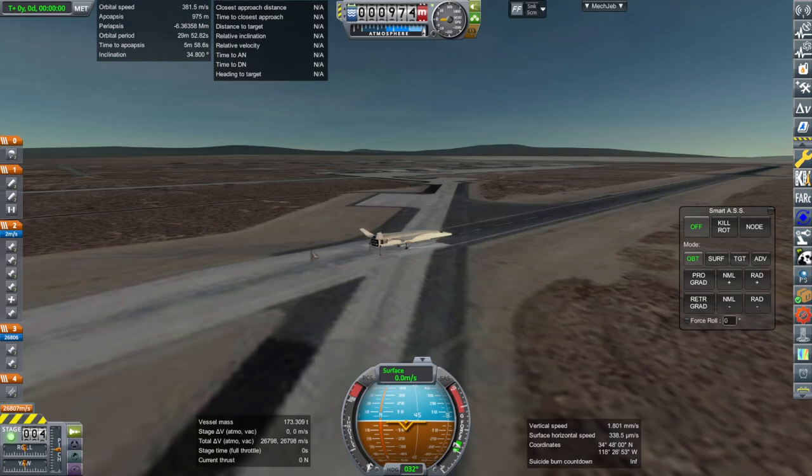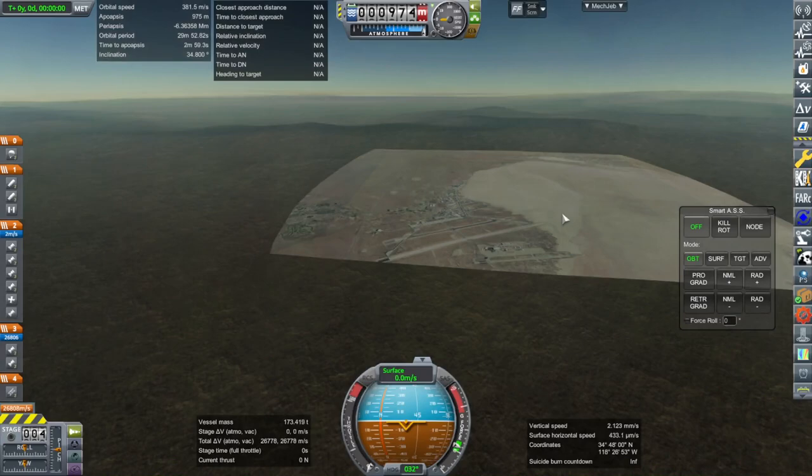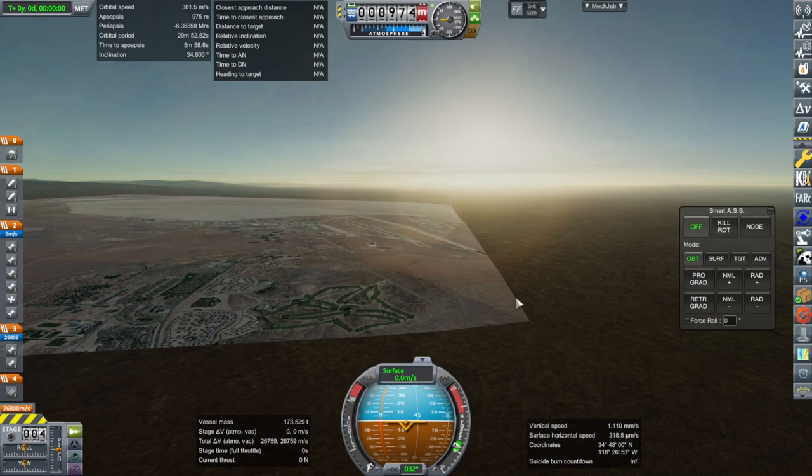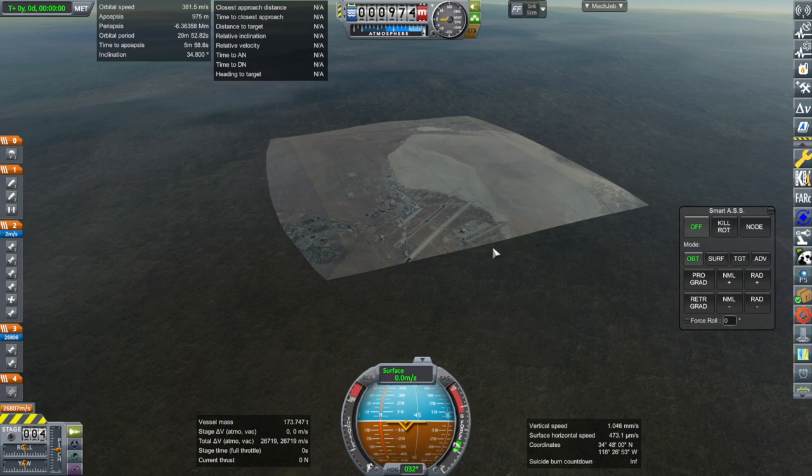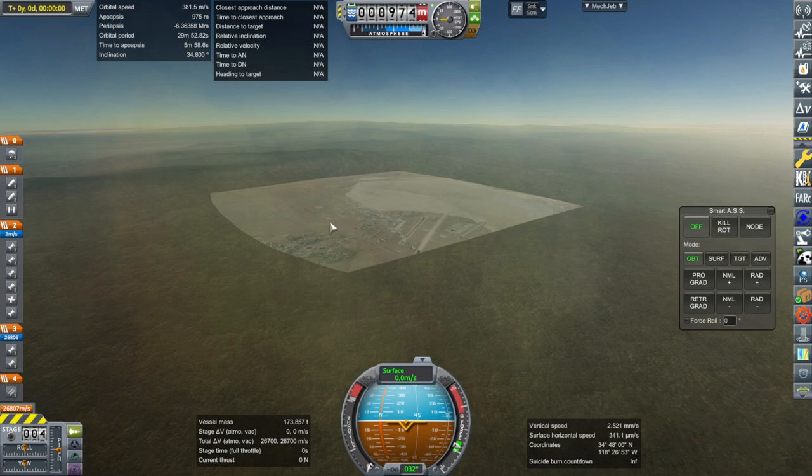The spawn point was set here. This is the Edwards Air Force Base terrain, similar to the Boca Chica one. It's got sort of a tilt to the edges so that it can clip with the terrain properly, making it less like a floating plateau. We don't want it floating above the terrain, so it's necessary for it to go down and act like a hill basically.